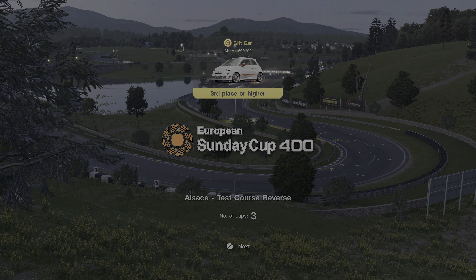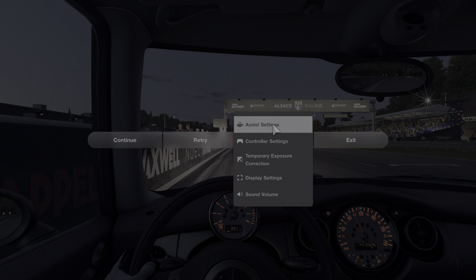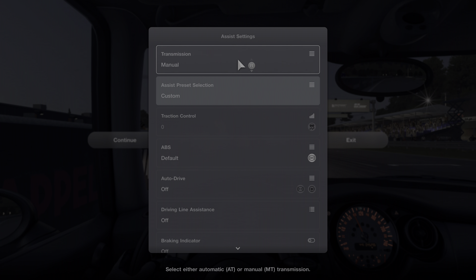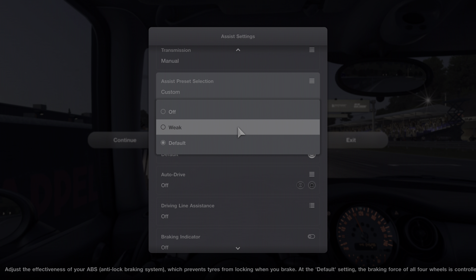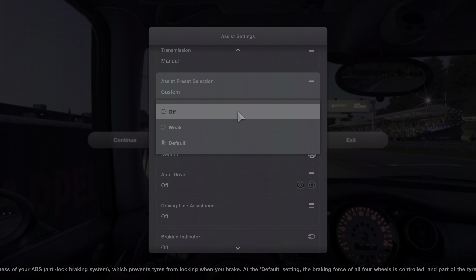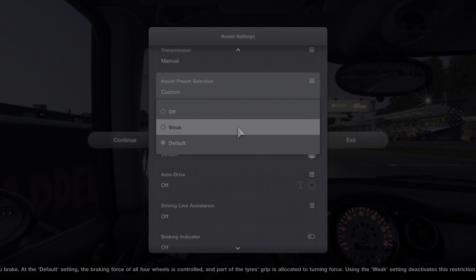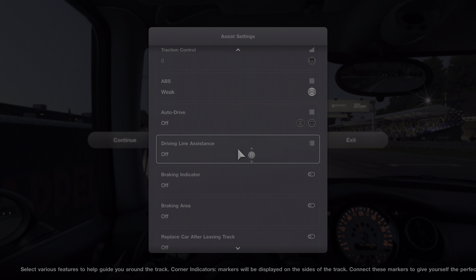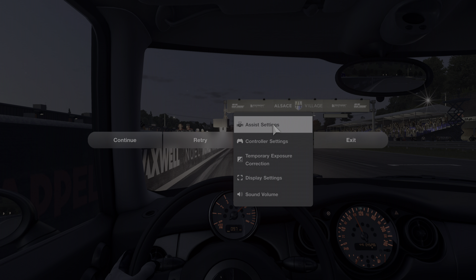There's one thing I wanted to check out in between, and that is assist settings. I'm just going to play around a little bit with the ABS, because off is apparently much slower than default. Even the top GT drivers use default, but I'm just going to use weak to get a little bit of a feel for what it does compared to default.